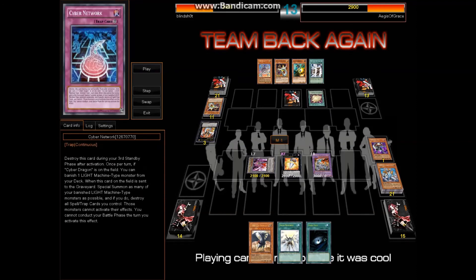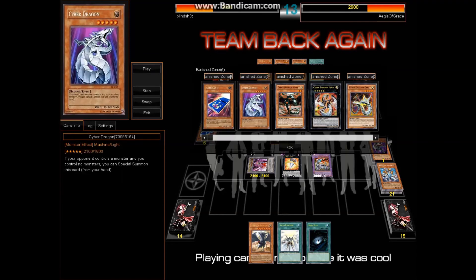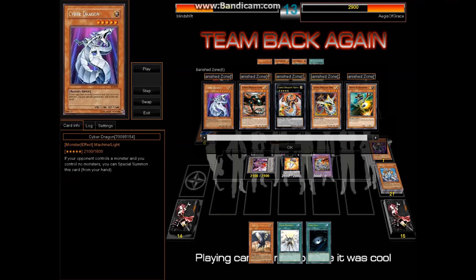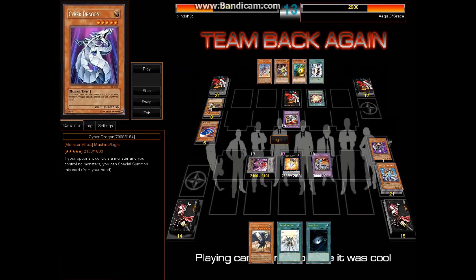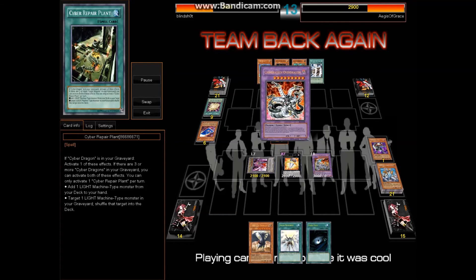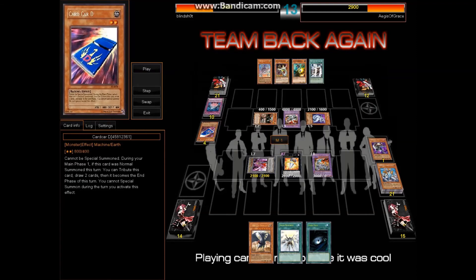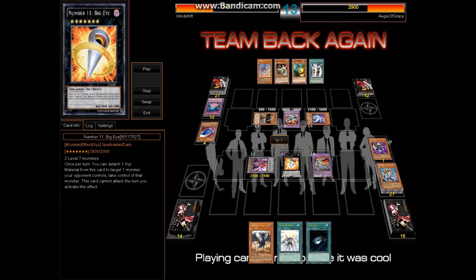He goes ahead and activates Overload Fusion — I'm like, oh my goodness, I am so screwed. He banishes materials — I think five or six — for Chimeratech Overdragun, and this thing ended up having 4800 attack. It can attack all my monsters depending on the number of materials it banished.